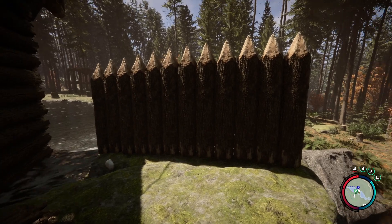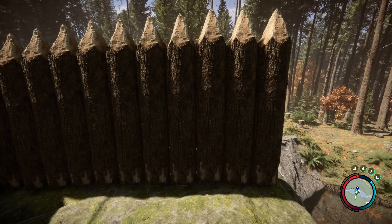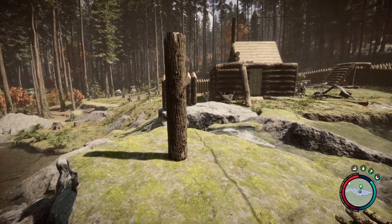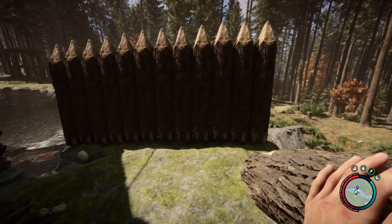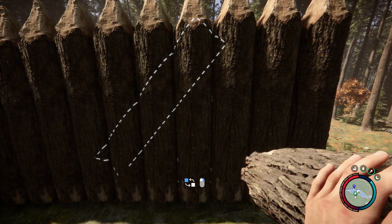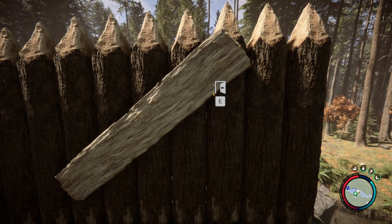It's pretty straightforward. You need a minimum of five poles in a wall to create a defensive gate. They can be sharpened, as you see here, or they can just be the standard poles before you sharpen them. Grab a log and approach the wall — you'll see a dotted rectangular outline horizontally on the wall where you can place the extra log. Drop it in and hey presto, you now have a gate.